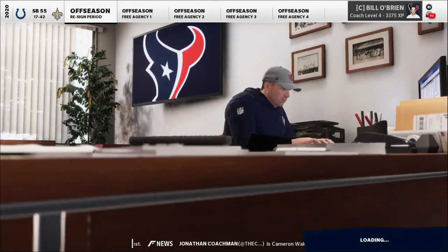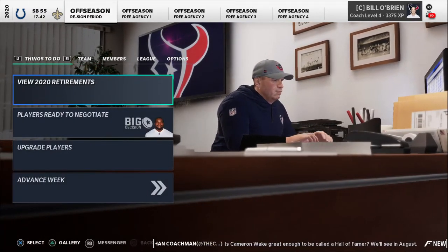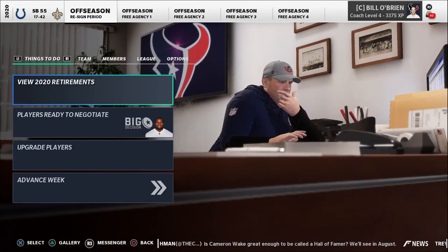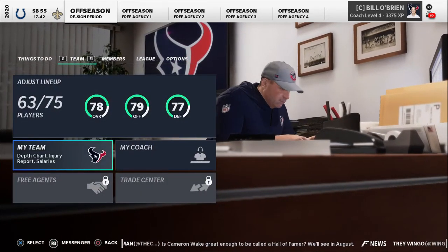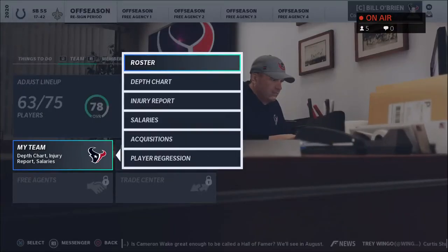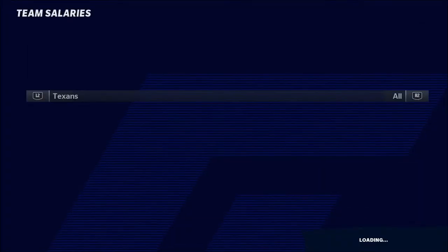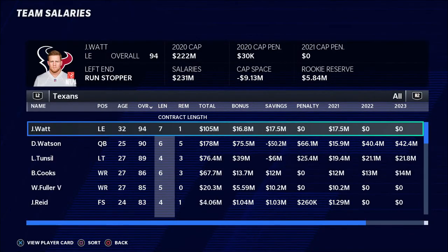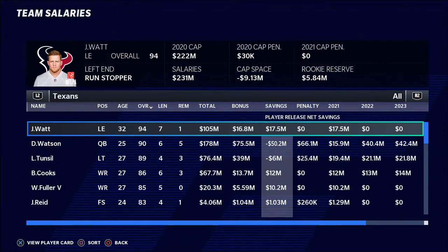There is one screen that is going to have all of the information that you need. Whenever you're in a franchise mode and you hop in, first press R1 and go over to the team tab and go to my team. Every single time, click on my team and go down to the salaries tab. This is exactly where you're going to find all of the important information regarding the salaries for a specific player in Madden.